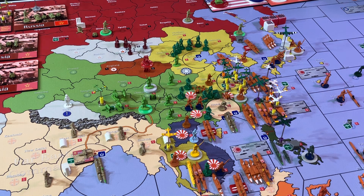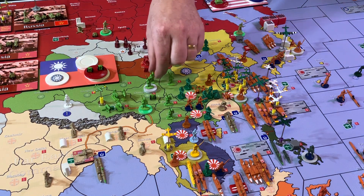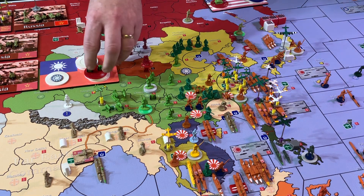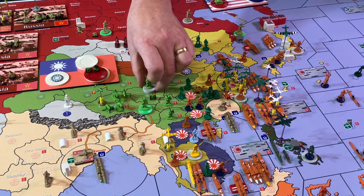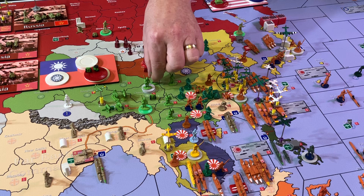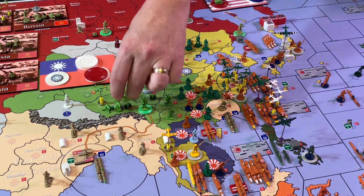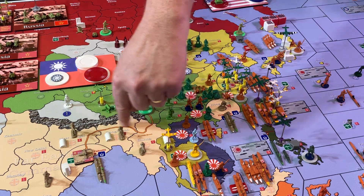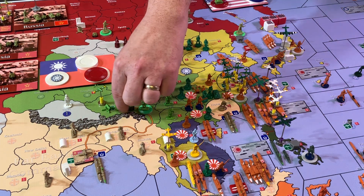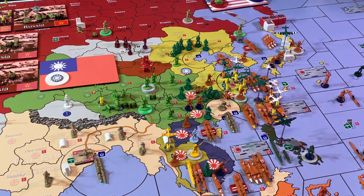Placing units: we're starting an infantry here in Kui Chow and Chung King Hu Pei. The two artillery we have to build in Sheshwan because those supplies come via the Burma Road, so they have to start here.